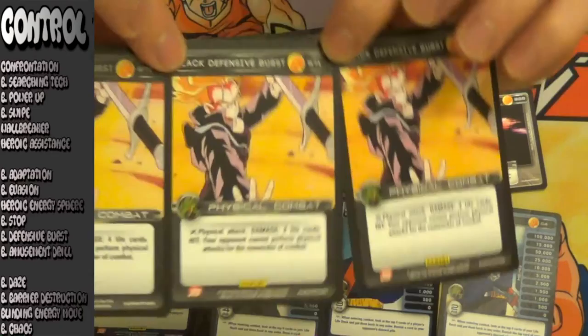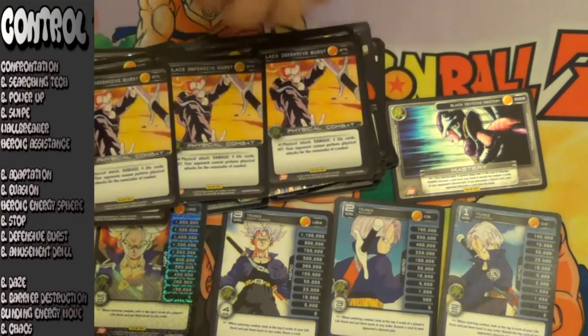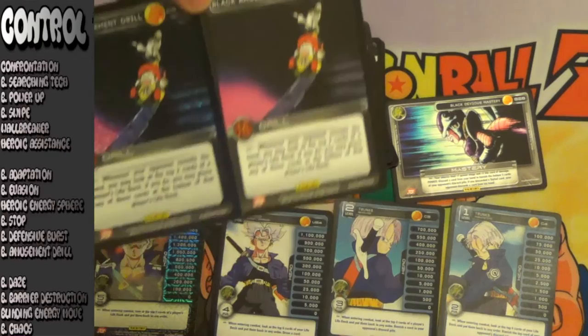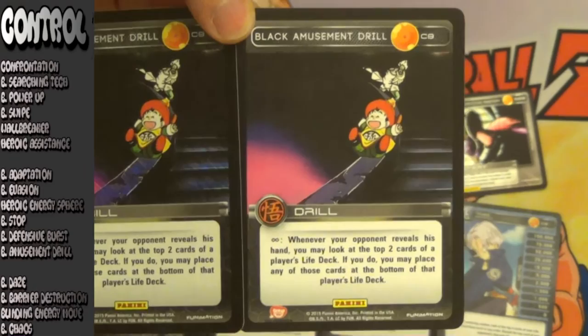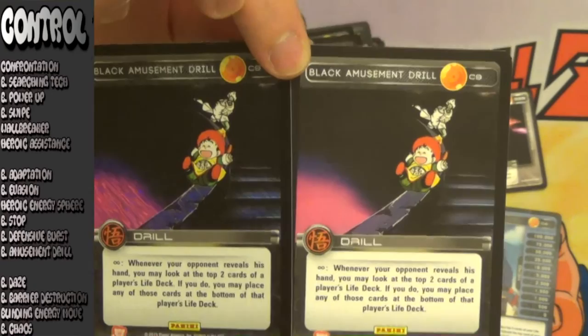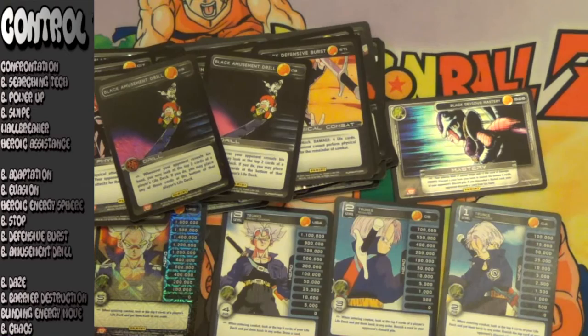Next up for tier 2 control, closing out: Black Defensive Burst. A lot of black decks really love this card. Black Trunks does like it, and if you play a control variant Black Trunks deck that really just limits your opponent's actions, this card is excellent. Try giving your opponent two or three physical attacks with your power with no blocks, and then just open with Black Defensive Burst to completely lock him out of every card in his hand. If physical ever just sweepingly takes over the meta, this card will massively jump in the tier list. Closing out tier 2 control: Black Amusement Drill. This card is very interesting to me because it allows for a lot of options. Whenever your opponent reveals his hand, you're going to look at the top two cards of any player's life deck and then you can choose to put them on the bottom of his life deck or not. So you can use this on yourself to maybe set up a Black Days, or you can use this on your opponent to set up Black Flying Knee, which is the main use in my opinion.